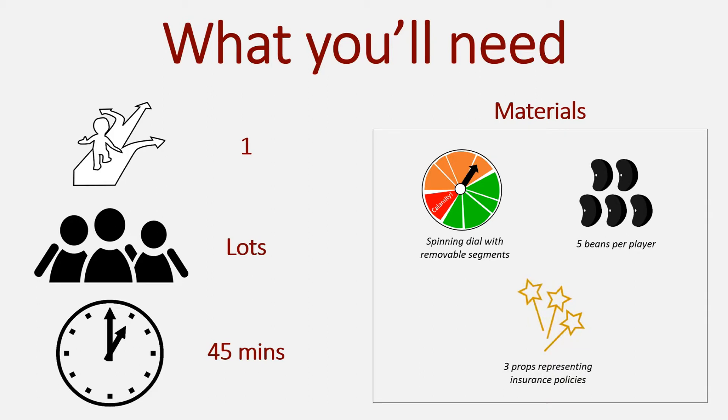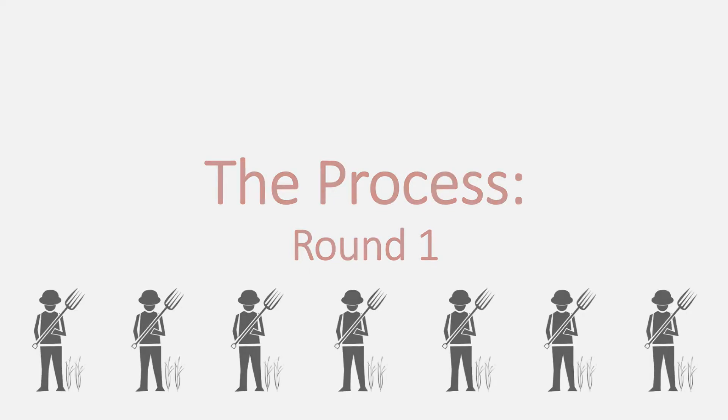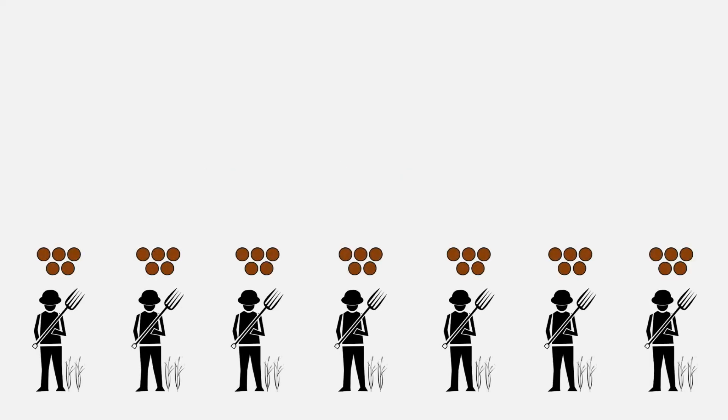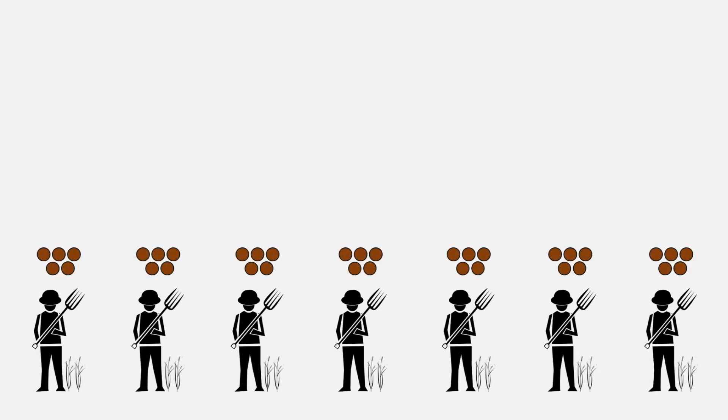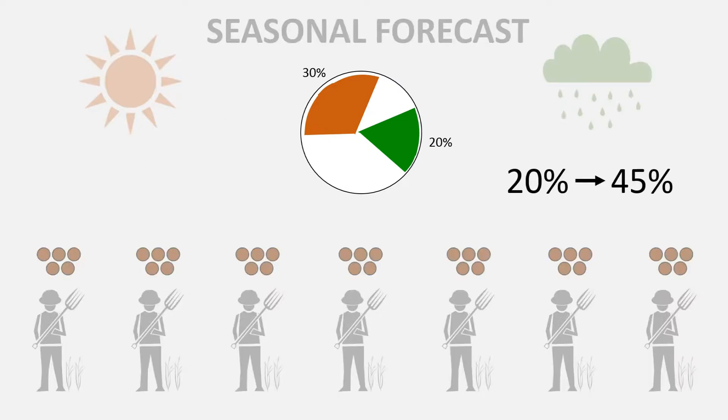And overall, you'll need three props, like little plastic wands, that represent insurance policies. Once you've described the game, give each player — in this case each sheep farmer — five beans. Then share a seasonal forecast. For example, you could say that this season there'll be a 30% chance of drier than average conditions, and a 20% chance of wetter than average conditions. Make sure the forecasts are realistic for the area you're in, and typically keep the forecast values between 20 and 45%.